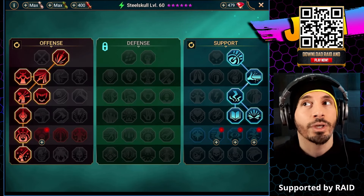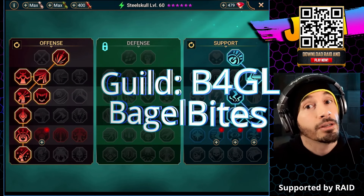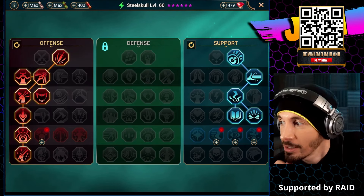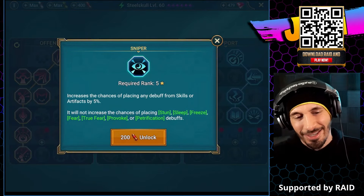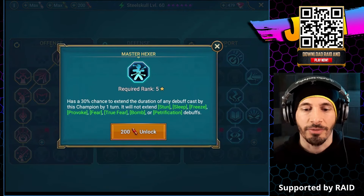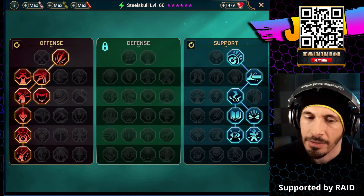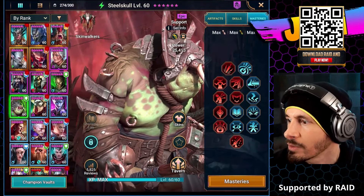Join my guild because we did some housekeeping - we removed some people that have been inactive and we need fresh new blood. That sounds extra creepy when it's Raid Shadow Legends and there are vampire monsters that drink blood in the game. Master Hexer: 30% chance to extend the duration of any debuff cast by this champion. I think I was using Steel Skull for clan boss - we just auto-run that now, which is nice. Used to not be like that, back a while ago.